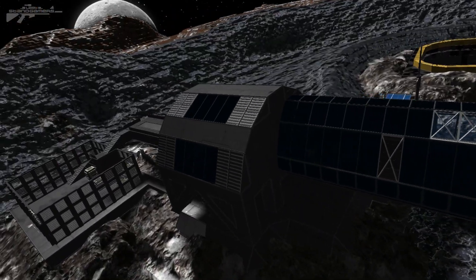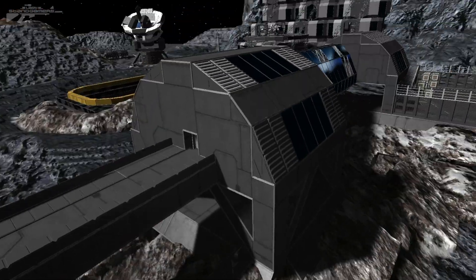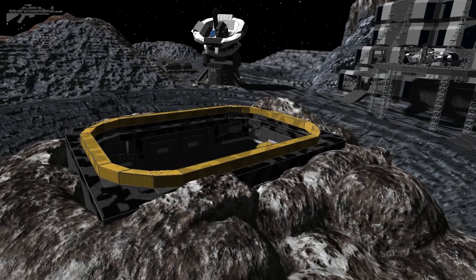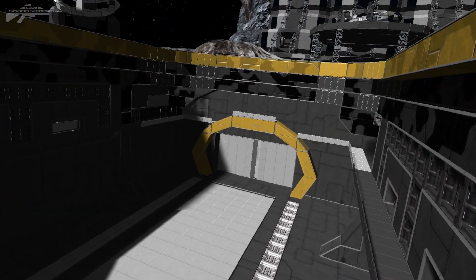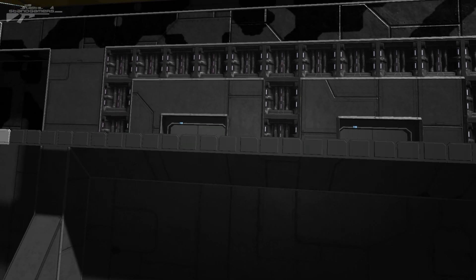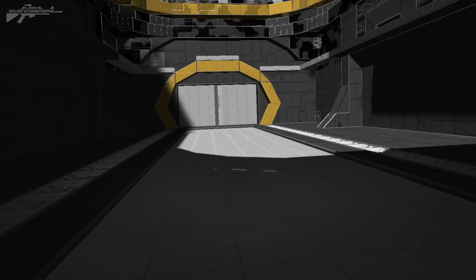You might have seen a bit of this hangar system before — I'm going to extend it and use these as two lower hangars. This area in the middle is going to be called the bunker, with two bunker doors, and the center area will be used to transport most of the ships into the bunker itself. We've got two viewing platforms that will serve as control towers to guide pilots in.